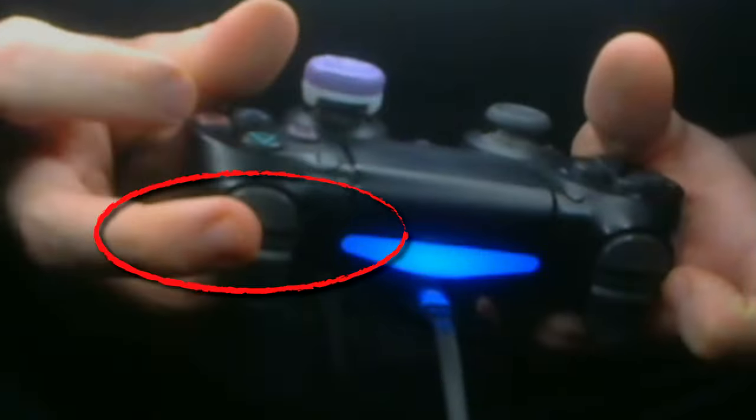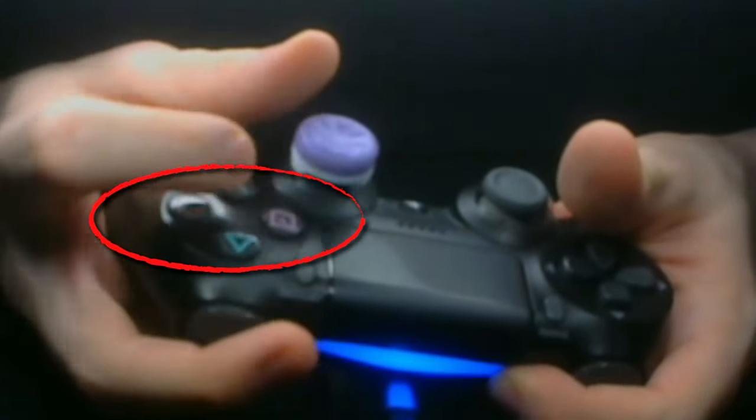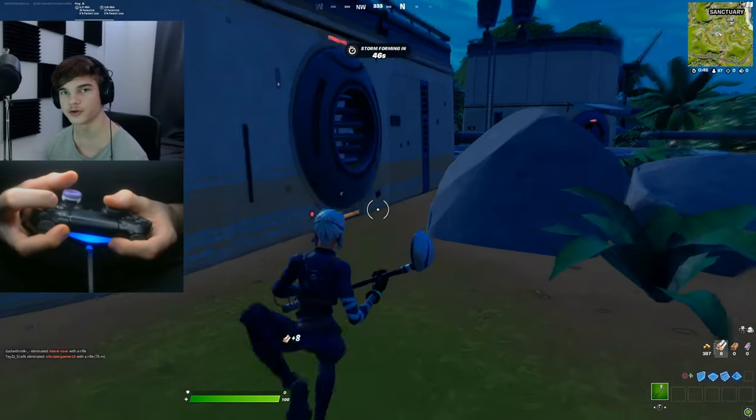So what finger should you press the trigger and bumper area with then? The answer is your middle finger. When you learn claw you have to learn how to press the face buttons with your index finger and the shoulder buttons with your middle finger.